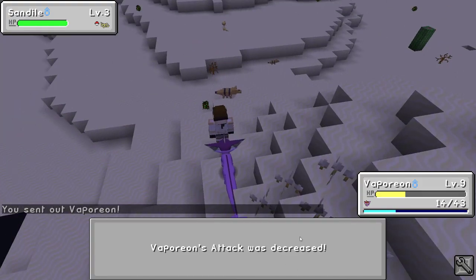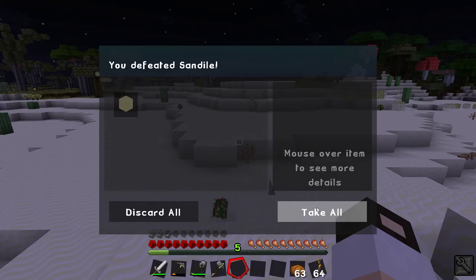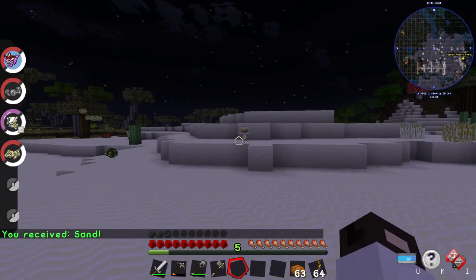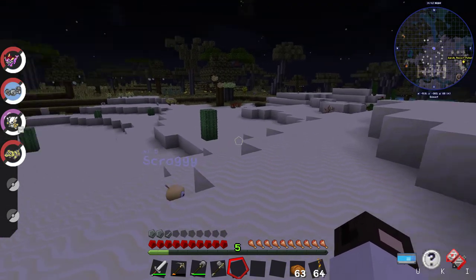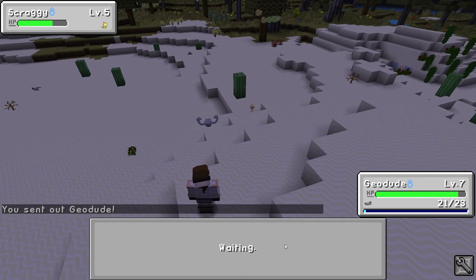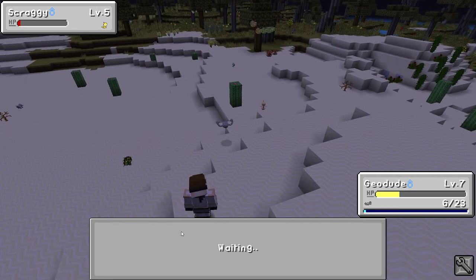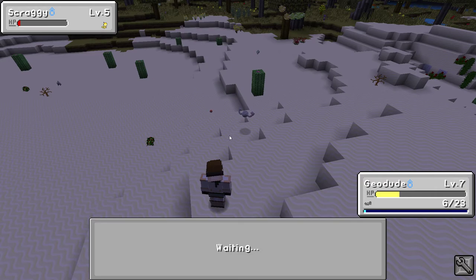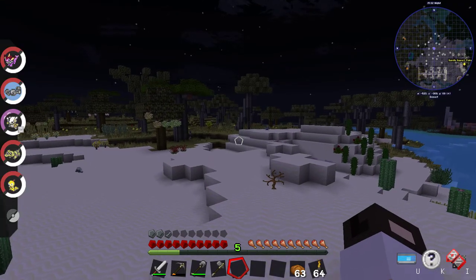Sandile, huh? You're a big Sandile — should have grabbed you. I need to go fight some of the rock types. Scraggy, huh? Let's send Geodude out. Can you do it one more time? We're going out at night. Nice, got him — Scraggy is our fifth Pokemon! Let's see, where do we need to go to explore? Let's go this way. Can we go find a Growlithe?